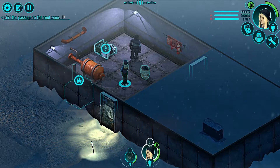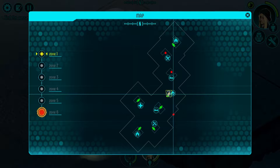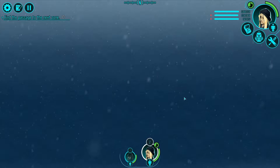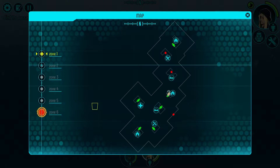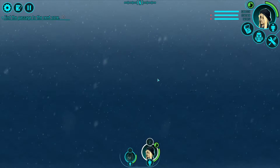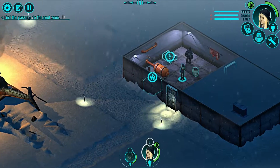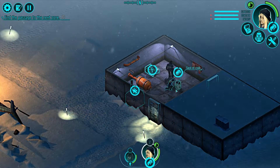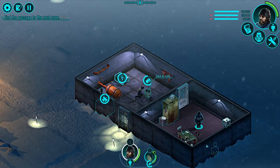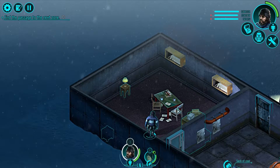Our objective is to find passage to the next zone. We can grab some stuff, and the fun thing is you can multitask — you can rotate the camera around, scroll around, all that. Simple stuff.